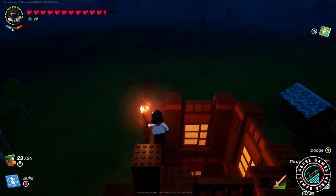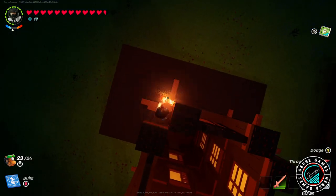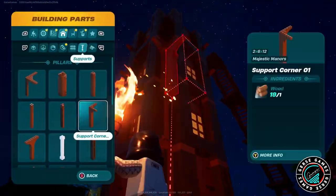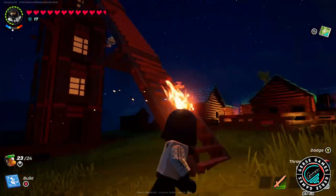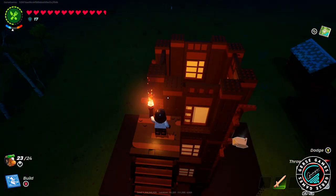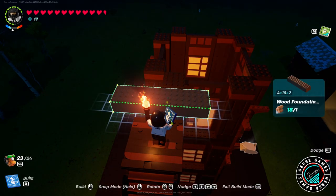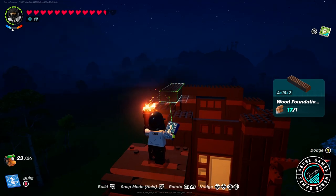Sometimes you want to try something and if you don't like it, you wish you could just reload your last save file so you don't have to redo everything, undo it, break it down. Maybe in the future there'll be an undo mechanic. If not, it's always going to be a challenge, but it'll make us better builders. We'll struggle, we'll fight with it.